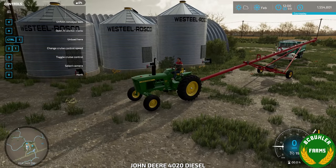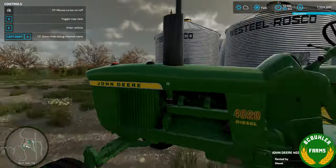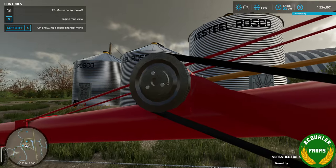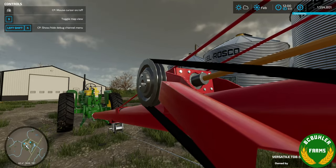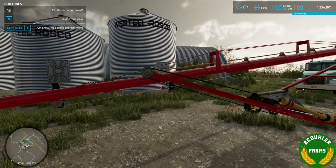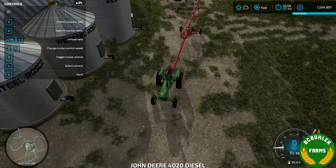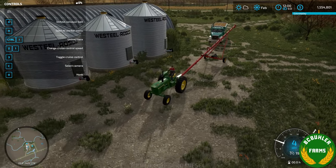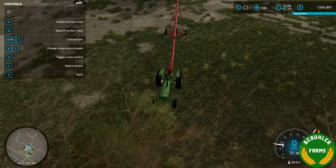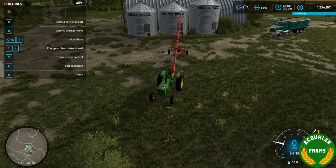We'll jump over to the auger pack — just a little update here. Someone had pointed out that somewhere along the way this pulley and gearbox ended up with a weird texture on it. Since I was going to fix that, I figured I might as well fix the sliding issues these augers had too, so I quickly put together a fix for that.